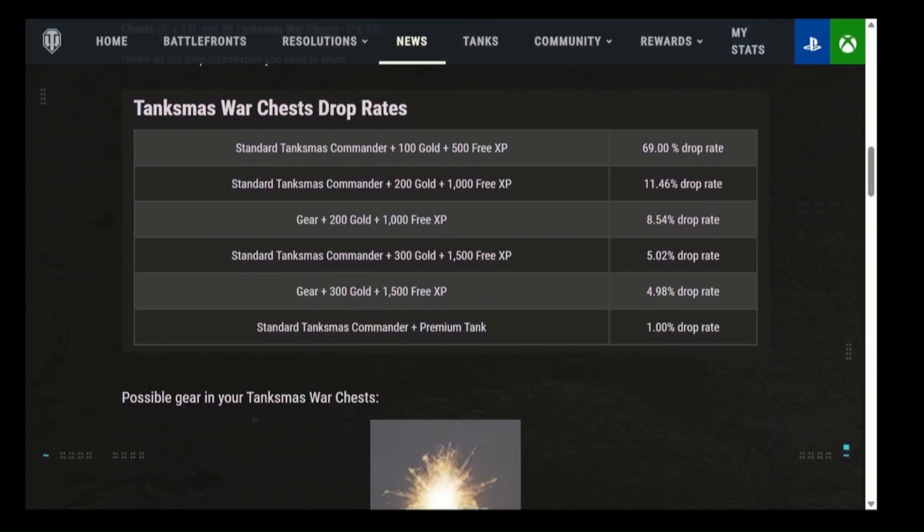You can get a standard commander plus 100 gold plus 500 experience — that's 69%. Standard commander plus 200 gold plus 1,000 free experience — that's 11%. Christmas gear plus 200 gold plus 1,000 free experience — another 8.5%. Standard commander plus 300 gold plus 1,500 free experience — that's 5%, which is basically 1 out of 20. Christmas gear plus 300 gold plus 1,500 free XP — that's another essentially 5%, 1 out of 20.